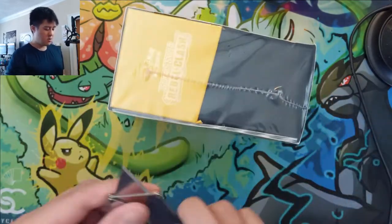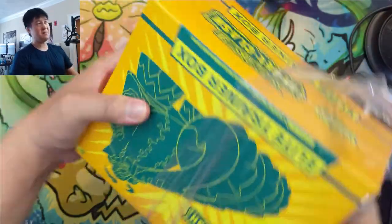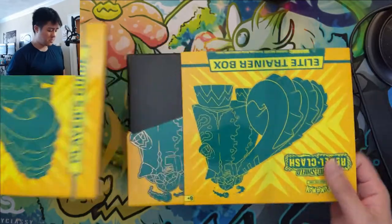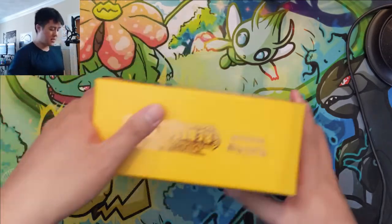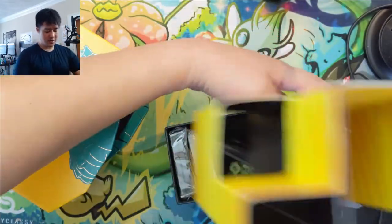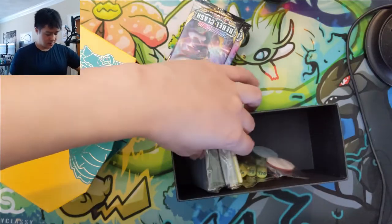This one will probably be a pretty quick opening. With Rebel Clash, we now have a good idea of the cards we're looking for. We still only have like two Boss's Orders out of all the stuff we've opened, so ironically a card that's just a foil — obviously the full art or the rainbow would be ideal, but at this point we just want to make sure we have our playset of Boss's Orders for once things reopen.